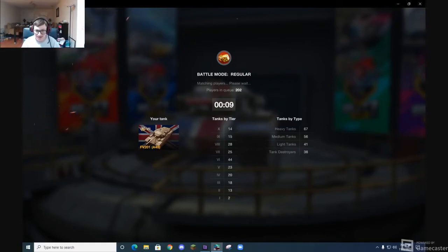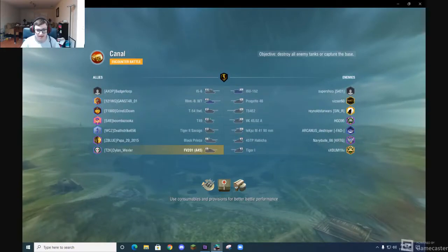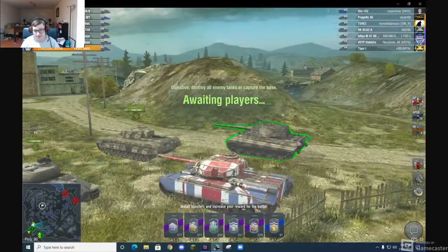The only bad thing about the gun is the low alpha damage. At tier 7 you usually have 200 to 300 alpha, yes with longer reloads and possibly less DPM, but you have that higher alpha. We have a Black Prince on our team and we're against tier 8s, so that's not ideal. The gun is amazing though — you get a lot of damage pretty quickly.